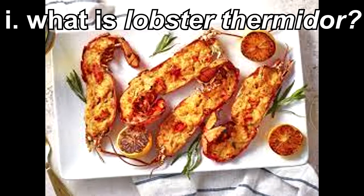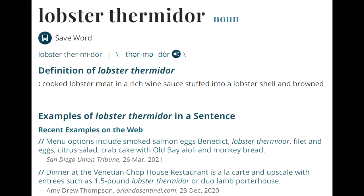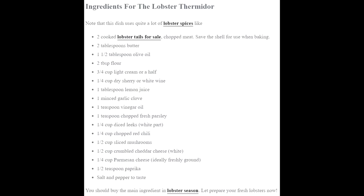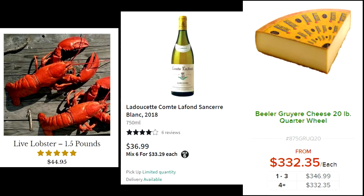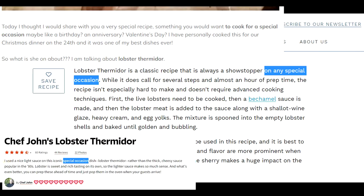What the heck even is Lobster Thermidor? Lobster Thermidor is apparently a French dish made with lobster, wine, and cheese, amongst other ingredients. These three ingredients are what you might call the stars of the dish. Because these ingredients are relatively expensive, the dish has, for better or worse, been considered a dish for special occasions.